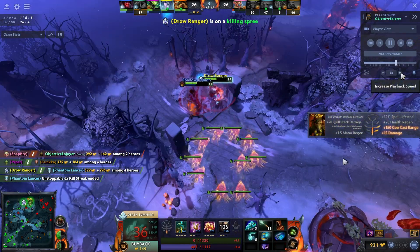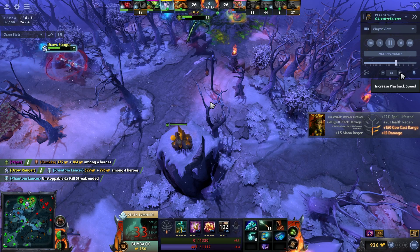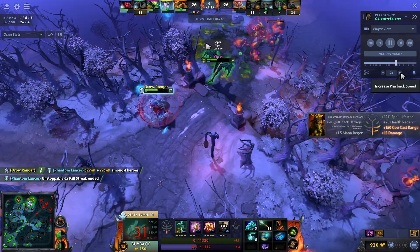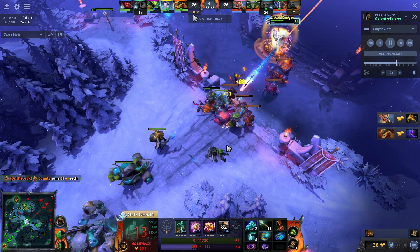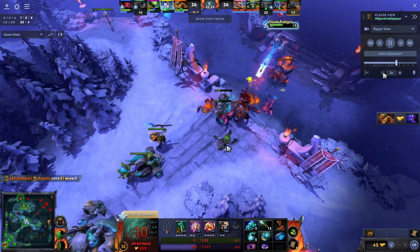I can tell which one is the real PL because he runs away — a little unfortunate on his part. I do die, but we end up trading pretty much everybody for just me. This happens to me all the time as a position four — I'll be the only one that dies in a team fight but we pretty much team-wipe. Never get down on yourself for a trade like that, it's always really good. The gold disparity is just continuing to go our way.